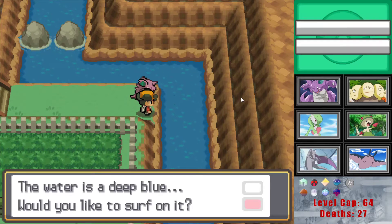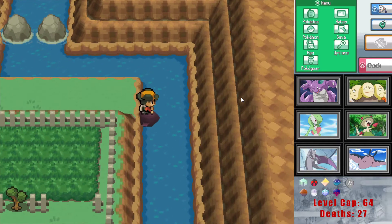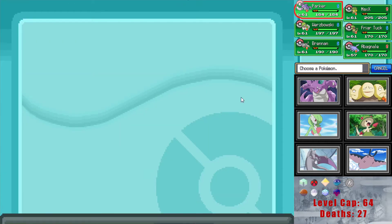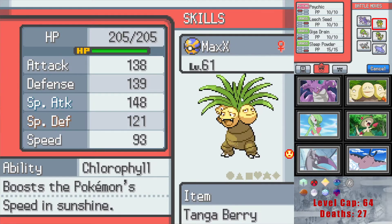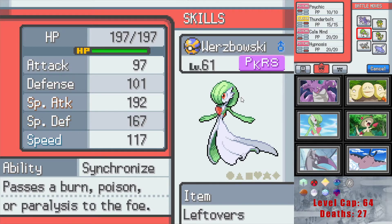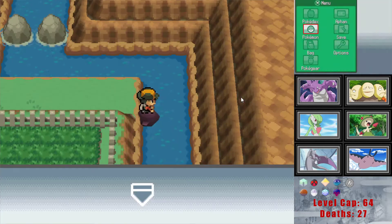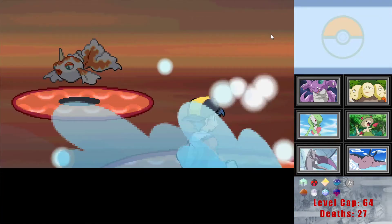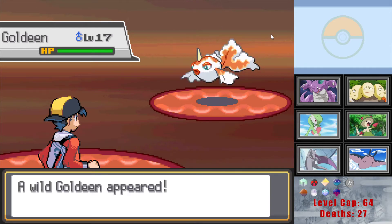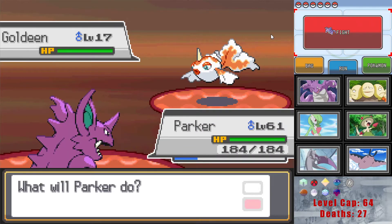Alright, time for the power plant. I've trained a few team members up preparing for Misty. I've actually trained up Sunflora — we don't have it on the team currently. Nido King's at 61, everybody's at 61. We've got Thunderbolt and Calm Mind set on Wurzbowski. Currently training up Abagnale as an alternate — it's basically just an XP sink, but it could be useful for Misty because it has Water Absorb, is a special defense tank, and has Signal Beam.